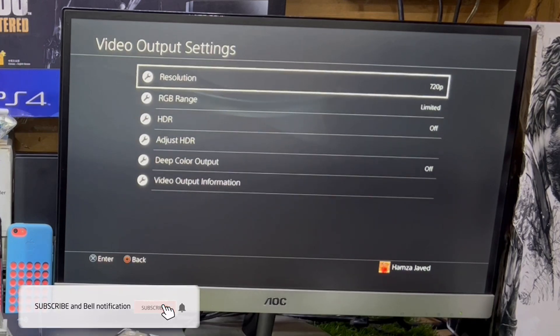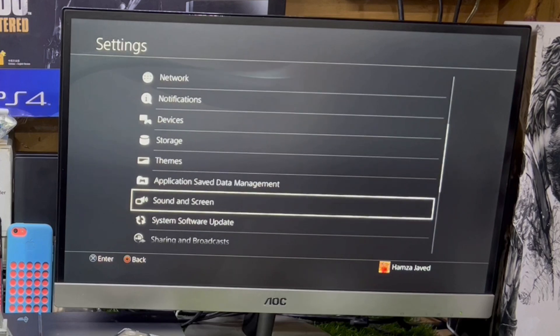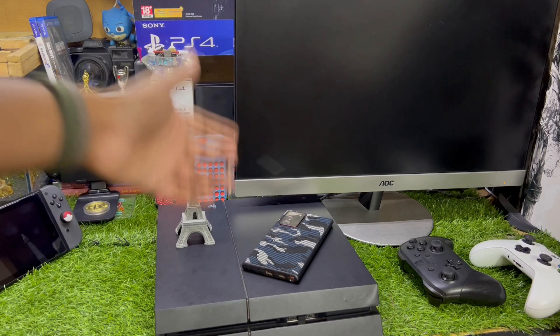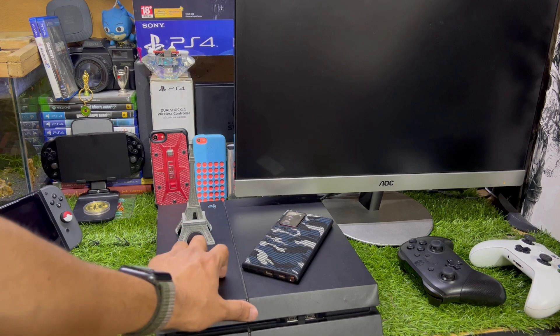Now there is one more thing you need to do. Turn off your PS4, then go to Safe Mode. To do this, hold the power button until you hear the second beep.